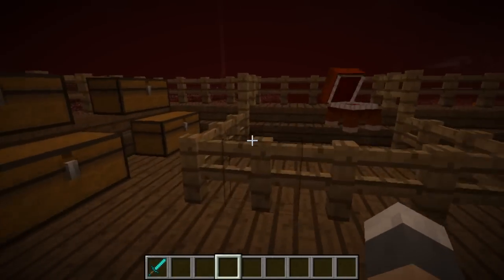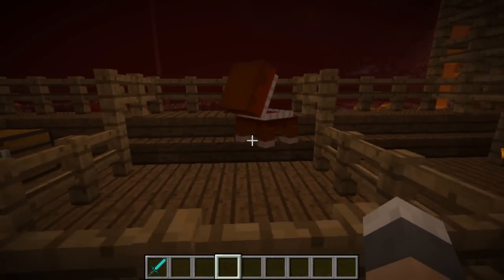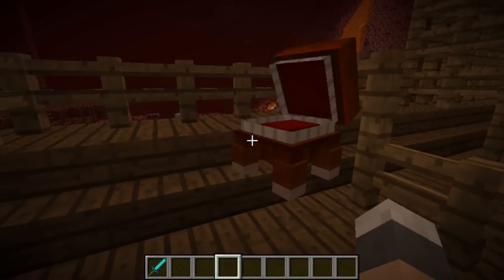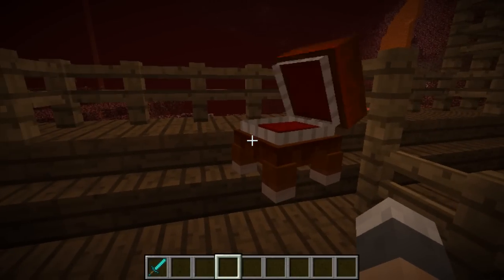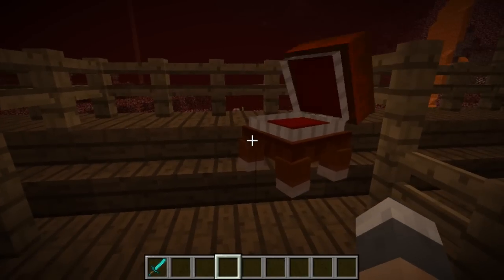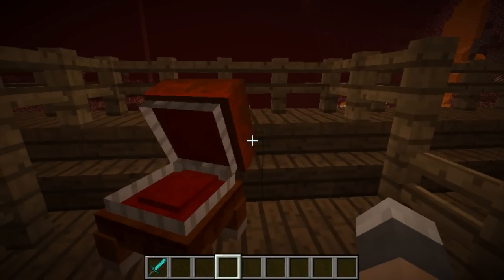First up we have the Glutton. This funny looking thing here is the Glutton. It's got an HP of 10 and it drops bones and leather. Apparently, what it does is when it attacks you, it actually eats out of your inventory.